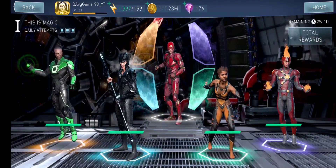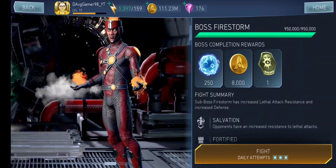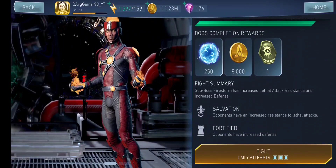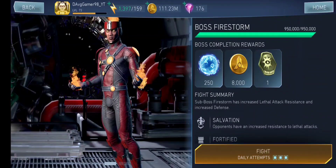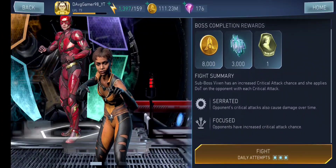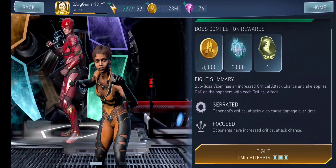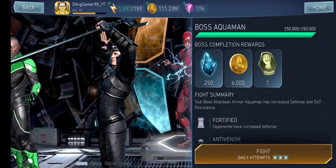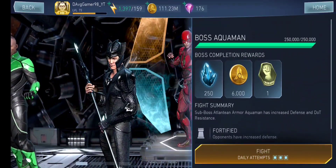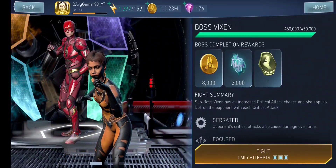Some Justice League teammates are also missing in the bosses — maybe in a sub-boss, I don't know. The first boss, Firestorm, has increased lethal attack resistance and increased defense. Vixen has increased critical attack chance and applies a DoT with critical attacks. These are not great modifiers, to be honest. The first level seems easy so far. Atlantian Aquaman has increased defense and DoT resistance.